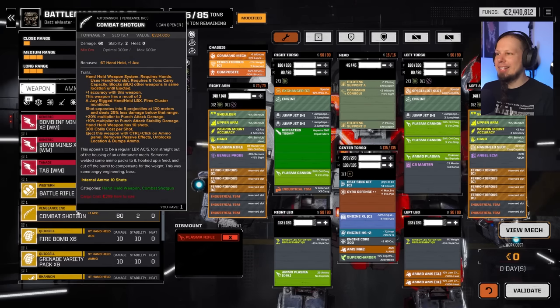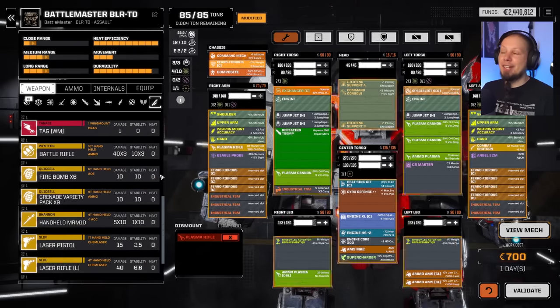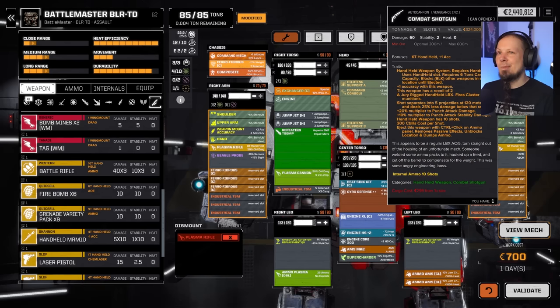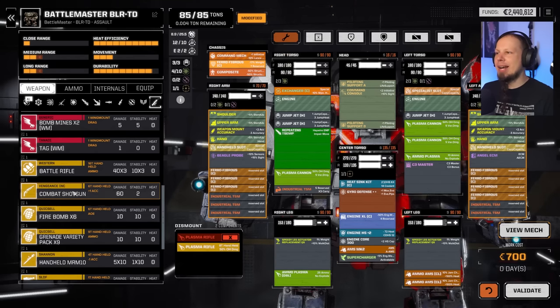The battle rifle is 16 tons — never mind. The combat shotgun is six tons — I could take that in the other hand. Whatever, it's some damage we can throw out there. Or I drop the plasma and the shotgun and take the battle rifle instead for a rotary. Very intriguing. It'll take my overall heat idea away but gives us a little raw damage — I'll try it out.